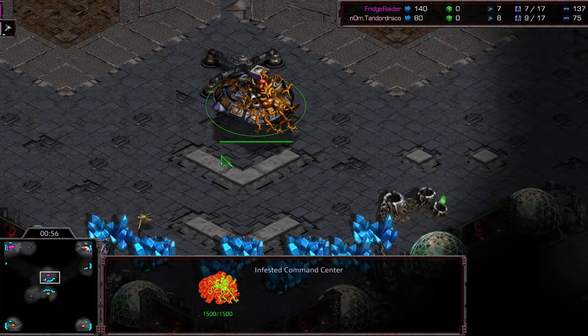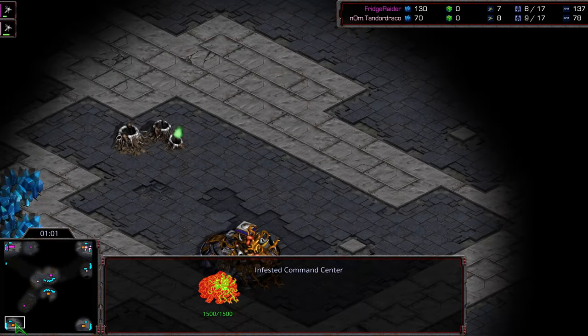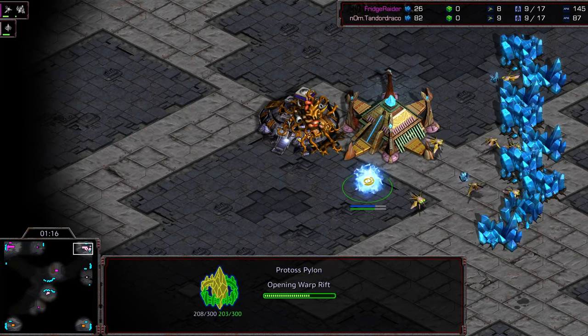Protoss and Terran each start with one overlord. Whenever an infested command center is controlled by Terran or Protoss, it spawns an additional overlord every 30 seconds, and they're limited by the amount of supply depots or pylons you have comparatively.